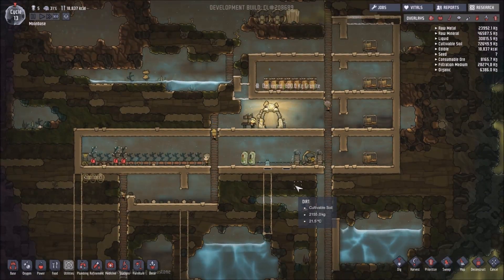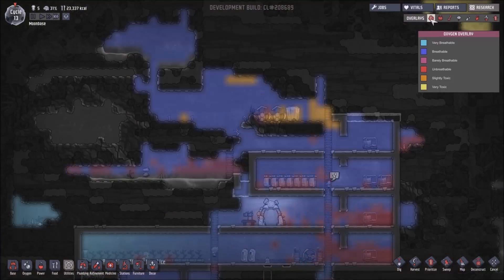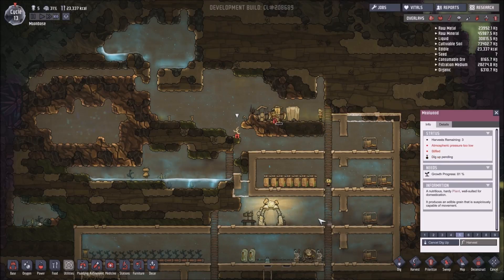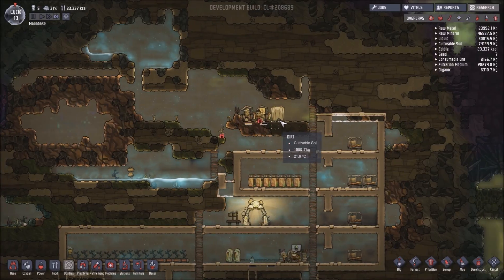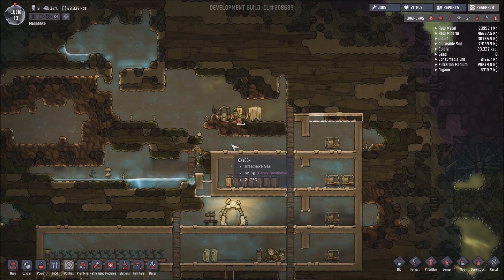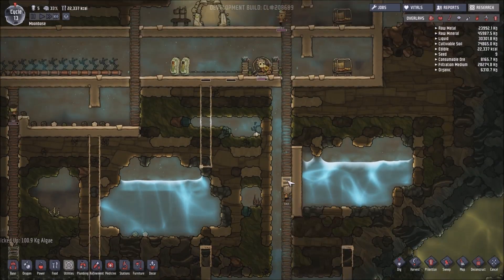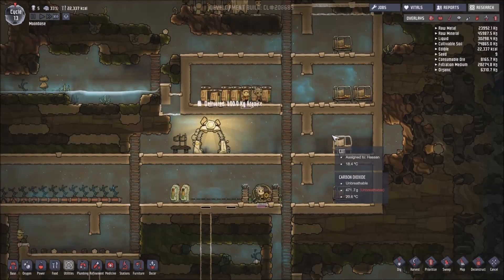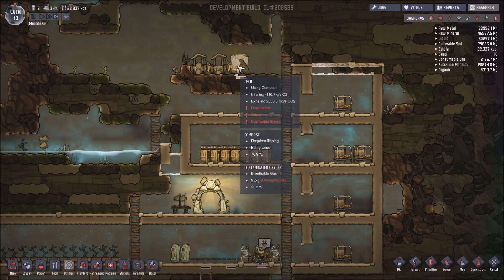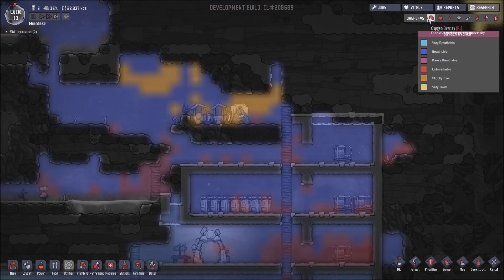My storage chests are almost full — only two that aren't. At least the contaminated oxygen is mostly staying up here. I need to set the composter at quite a high priority so that my duplicants actually start composting stuff. That compost will just sit there and produce gas constantly, and then when it's finished it will be fertilizer.